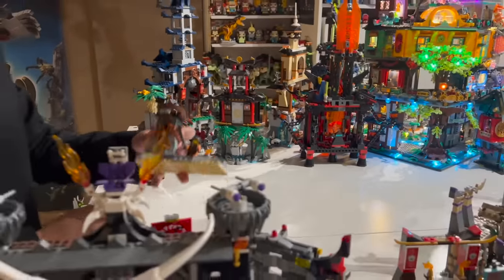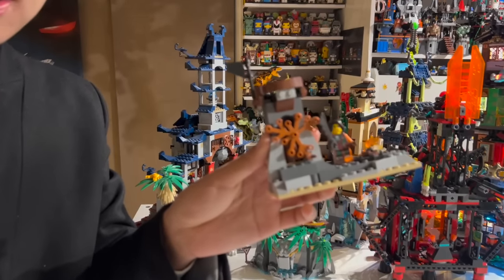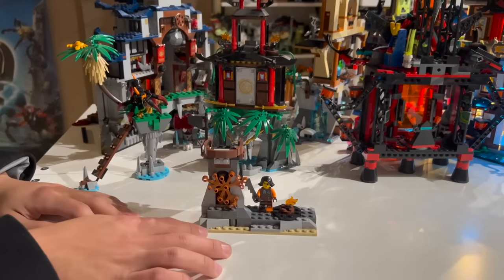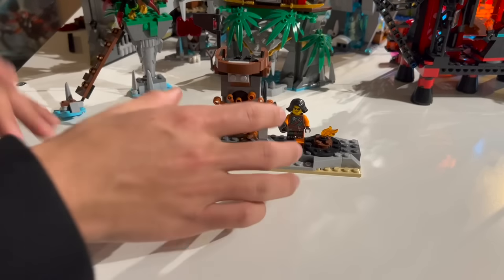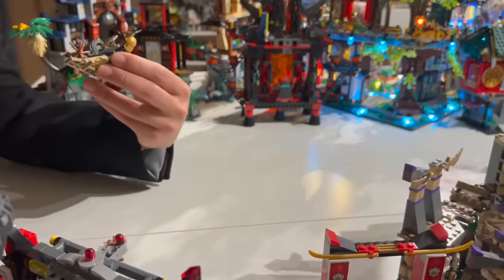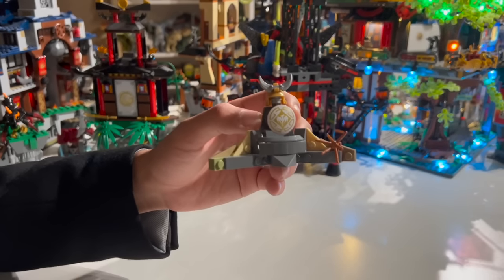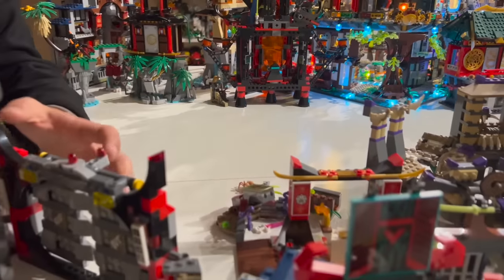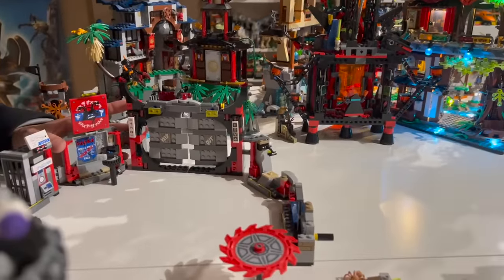There's also a Skybound side build from the summer 2016 Day of the Departed sets — a small sky pirate outpost that came alongside Lloyd's Energy Dragon. Next, a small shrine dedicated to the Dragon Armor from the 2019 summer wave that sits alongside the Dragon Pit, and an entire arena building setup dedicated to the Sons of Garmadon.